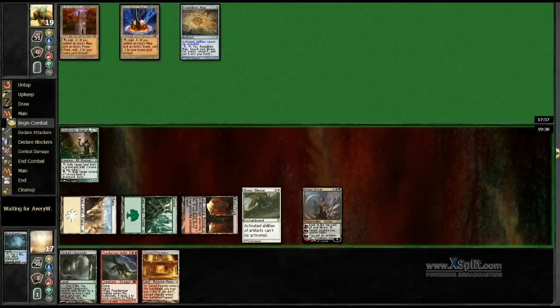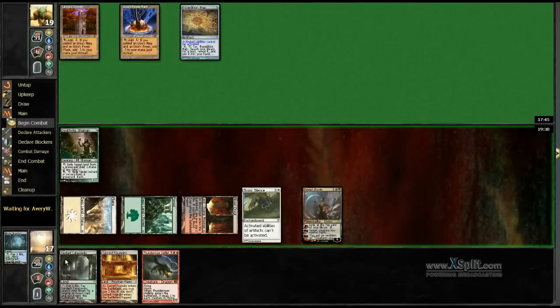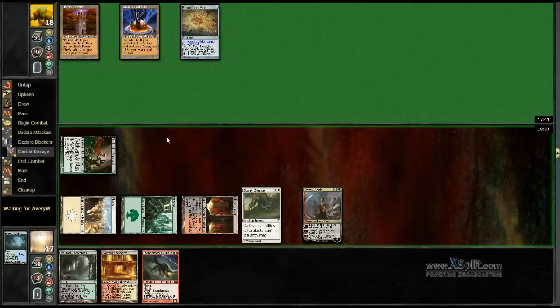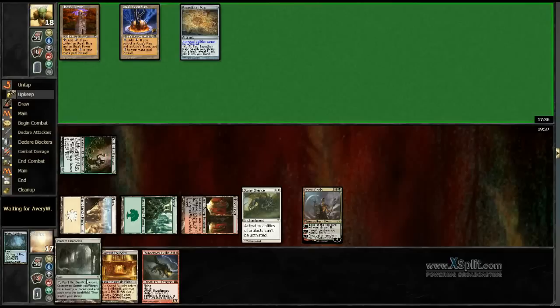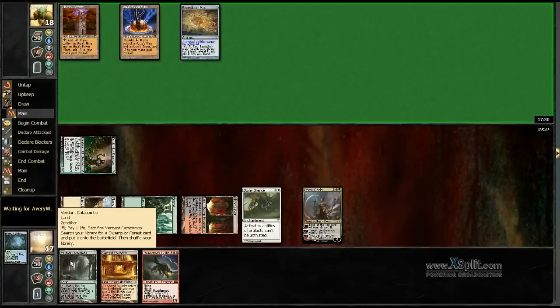Domri is not great in this matchup, but it just lets us play and draw that additional card sometimes. With the first scry, if we don't like the topdeck we can always just crack the fetchland. So it's actually a bit more than a 50-50 to draw the creature. If we don't see the creature, we just launch the fetch and have something else. And if we do draw a creature, we can still crack the fetch. So it's a win-win situation.